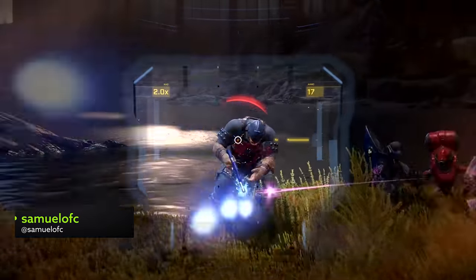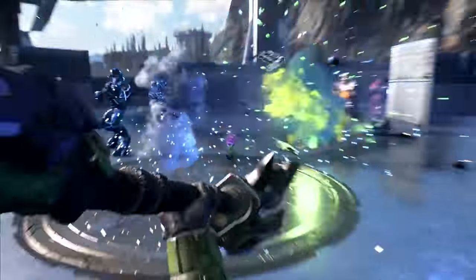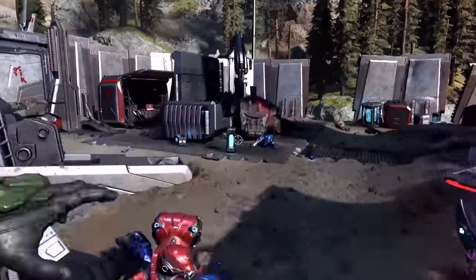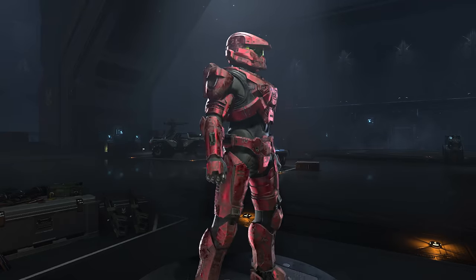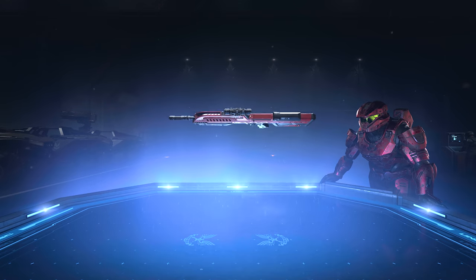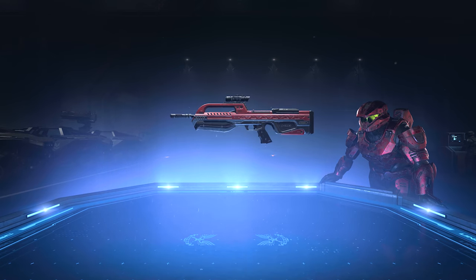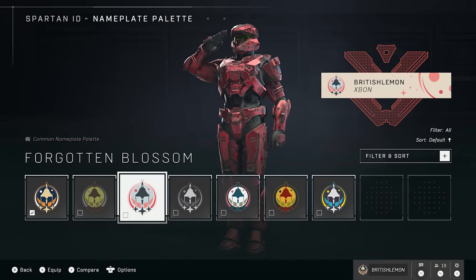With Halo Infinite's campaign now available on Xbox Game Pass, you're probably well acquainted with the vast, beautiful world of the Zeta Halo ring. There are all kinds of amazing collectibles hidden away in its nooks and crannies, like the Mjolnir lockers. We've put together a handy guide to all of their locations, so let's get into it.